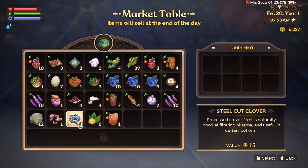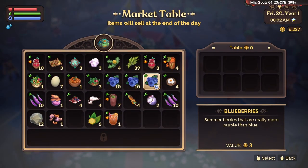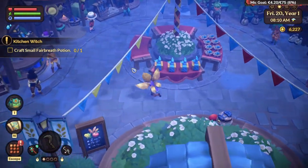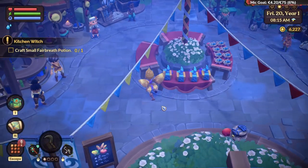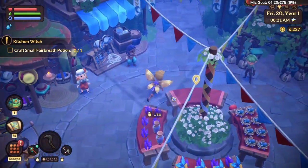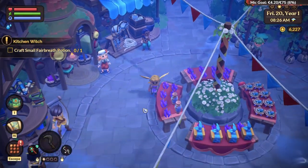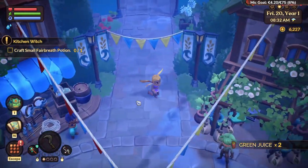Princess clover is nature and good. For example, we can sell this — then the next day you will get money for it. Let's sell those. Maybe some green juice — actually, maybe I can remove the green juice and do this one instead. So that's good for the next day.